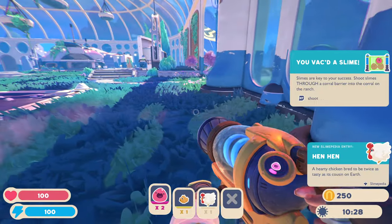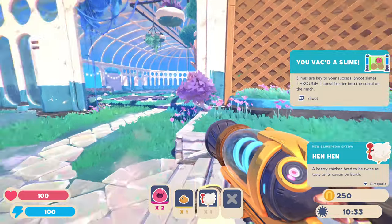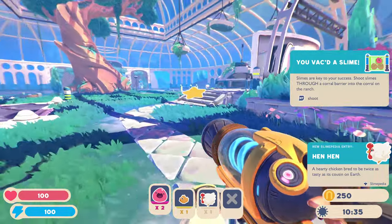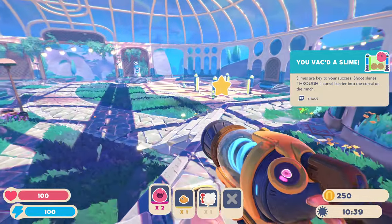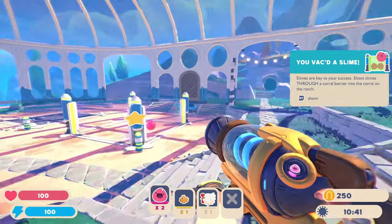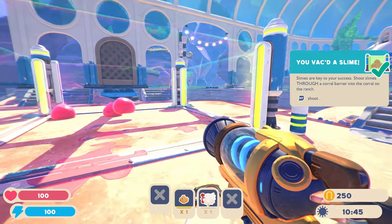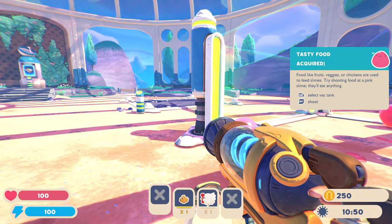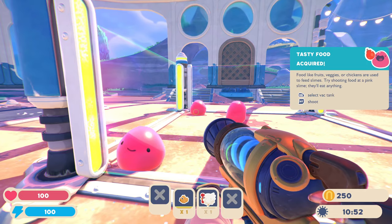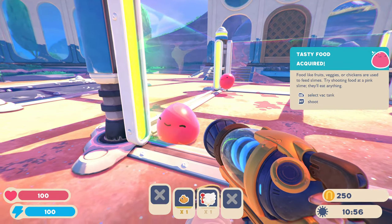What is that? Hen hen. Alright, let's go shoot these things back in there. I don't know how many I need. Pink's in there. Can I shoot the chicken? 'Tasty food acquired. Food like fruits, veggies, or chickens are used to feed slimes.' Try shooting food at the pink slime.